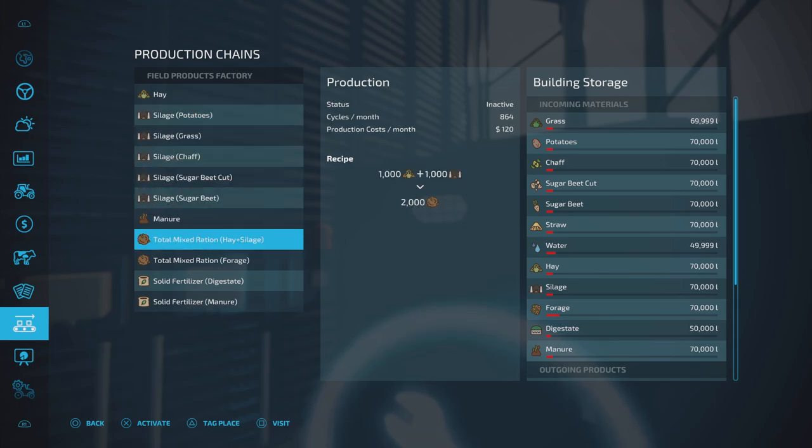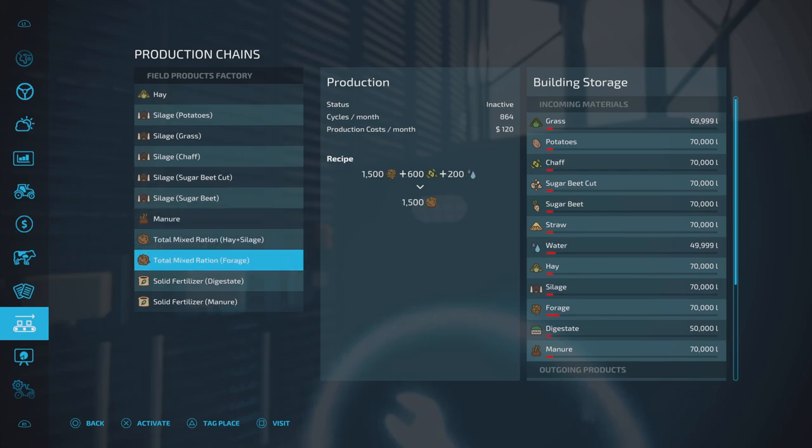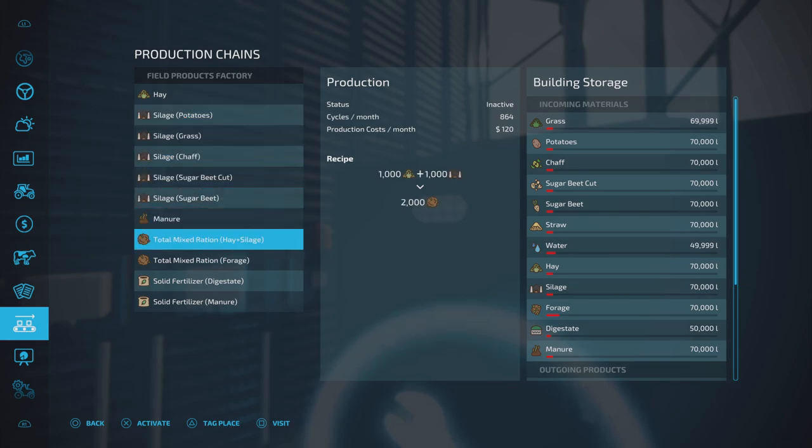We can do manure with straw and water, and total mix ration with hay and silage at one-to-one. We can also do total mix ration with forage — in mixed ration machines, if you don't get the ratios right you end up with forage, but you can buy forage from buy-only silos. So with forage, chaff, and water you'll get total mix ration. Then solid fertiliser from digestate — that halves it, but still a very good ratio — and solid fertiliser from manure. Once your animals start producing manure, or if you're producing manure from straw and water, you can then produce solid fertiliser. It kind of does everything.